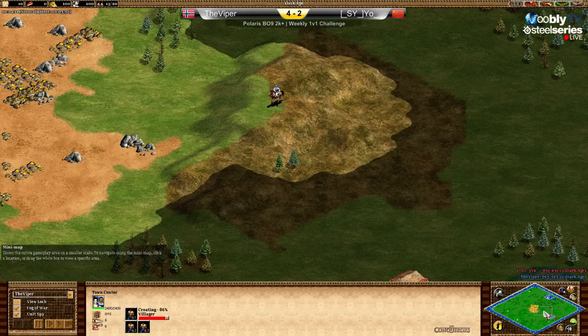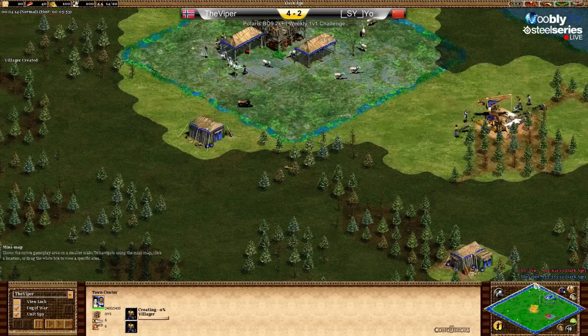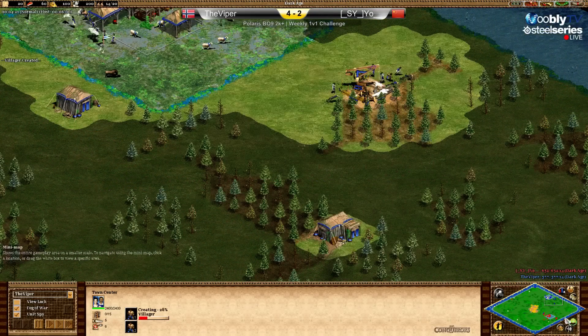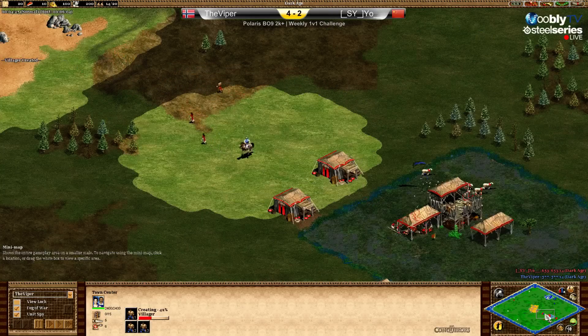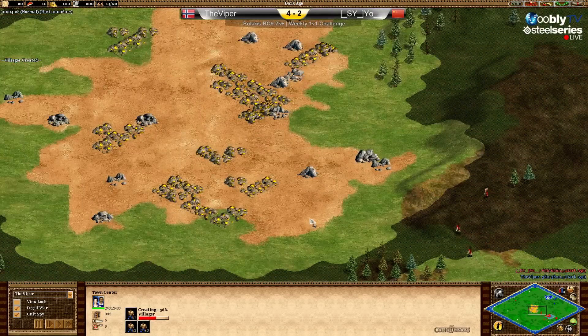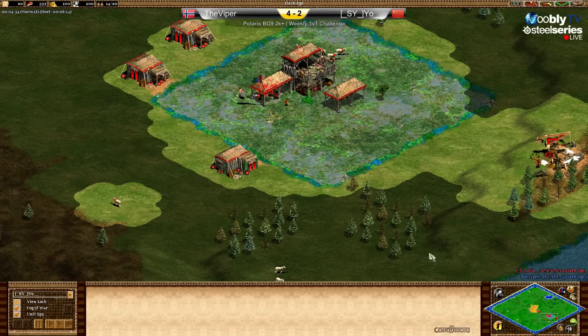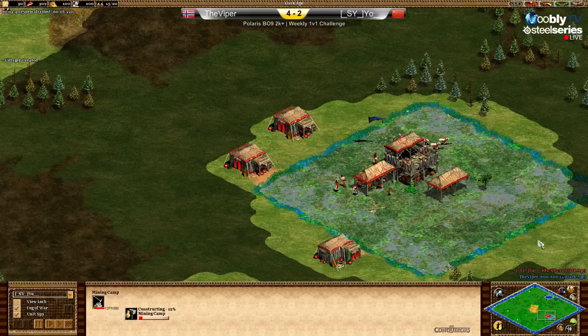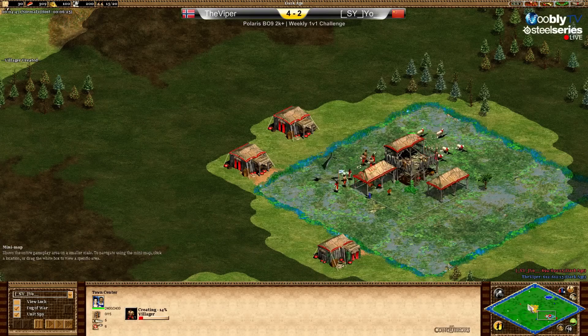And then to go for man-at-arms and towers in the middle. Because as you can see, there is no gold and stone for you unless you take the middle. Mr. Yo is trying to go for the strategy, and it seems like he is going for Pop 16, and Loom, and towers.